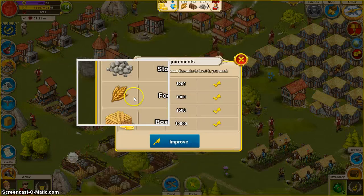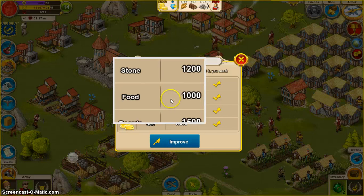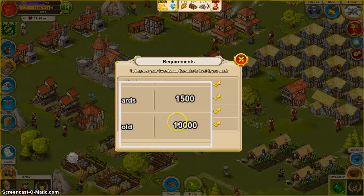Let's go to improve. This is what it takes to improve: 1,200 stone, 1,000 food, 1,500 boards, and 10,000 gold. Wow, I didn't see that — that's a lot of gold.